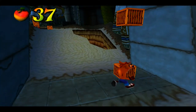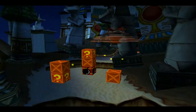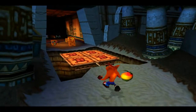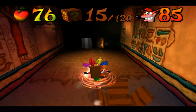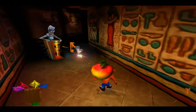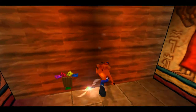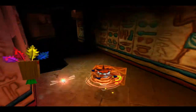In this part we're basically gonna get only one gem, because there are two gems you need to get. We'll have to do backtracking because we still haven't got the yellow gem, which is what we'll have to get later on. Once we get the yellow gem, we're gonna basically backtrack to this level and get the second gem here.